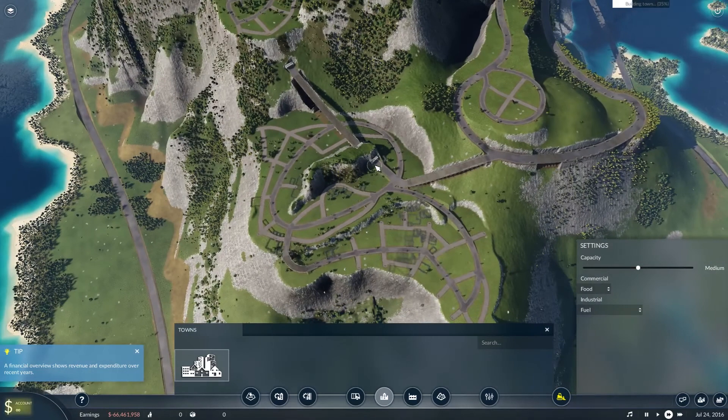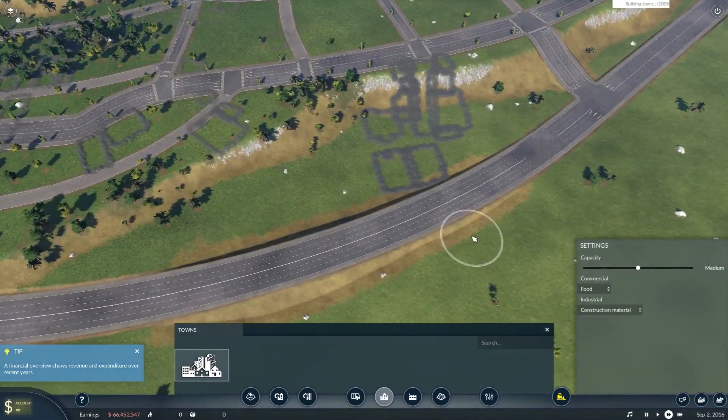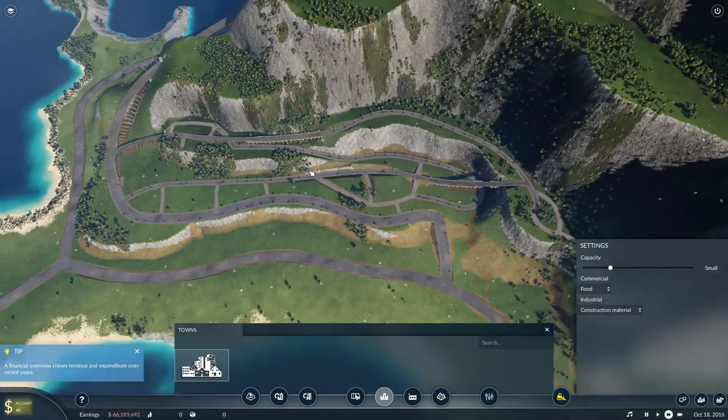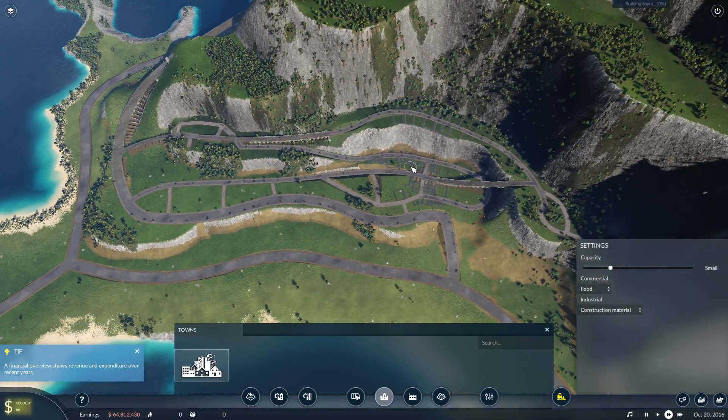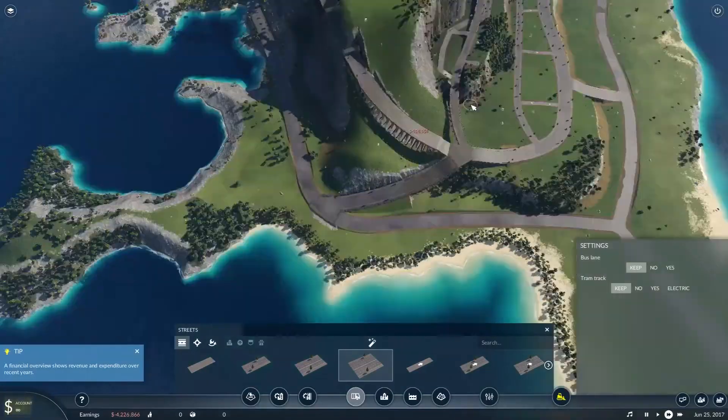Here you see me placing the three cities. I made a mistake right from the beginning, which was to place all three of the cities on the same side, which meant that we did have a few issues actually growing to the other side of the mountain to start off with.